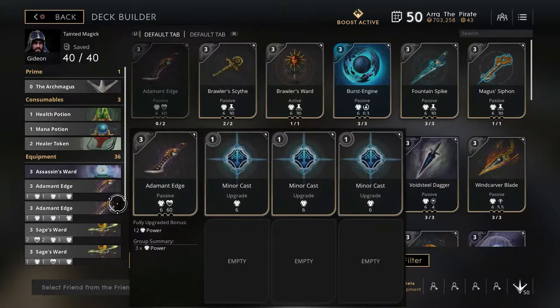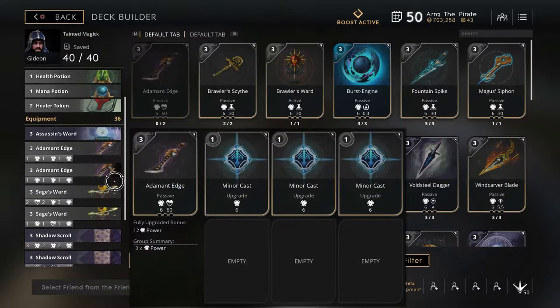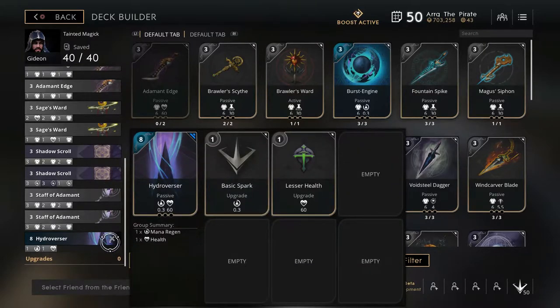My next two cards are both six-point Adamant Edges. My next card is Hydroverser. Depending on your farm, if you hit level 8 but only have one Adamant Edge, go ahead and get your Hydroverser first. Because at level 8, you've got four stacks on your rock and Hydroverser scales with your mana, so its damage output is actually better than having eight points in power. But you can go ahead and finish up your Adamant Edge after you get your Hydroverser, or if you get rid of one of your Adamant Edges to finish your Hydroverser, that's okay too.